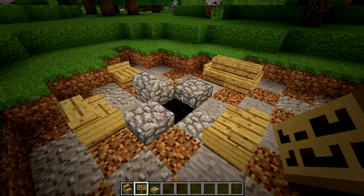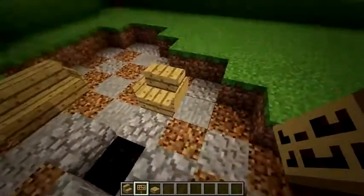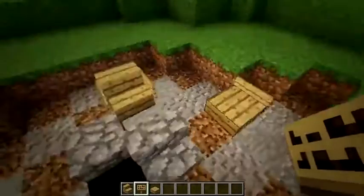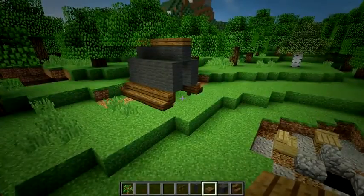The next thing I'm going to do is add some chairs. Right here I just use stairs and signs on the sides, or even a slab for just something that you sit on. Now this is where things are going to get a little bit fun.